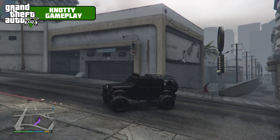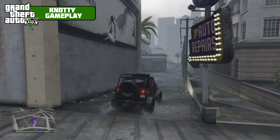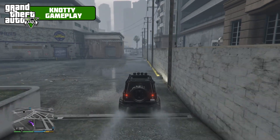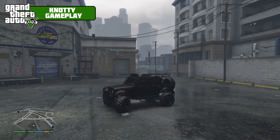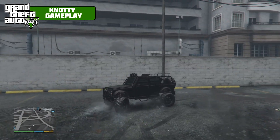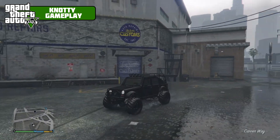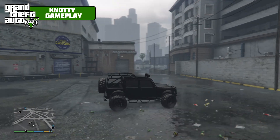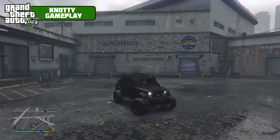The way I got it was in single player. I'm not 100% sure about online — I think online you might have to phone in Merriweather on someone and then steal it if they turn up in these. But the way I got it was on a mission quite close to the end of the game where you have to kill off all the FBI, the IAA, and then Merriweather turn up. After killing all the Merriweather there were like 10 of these sat about, so I took one, stored it in Michael's garage and that is how I got it.